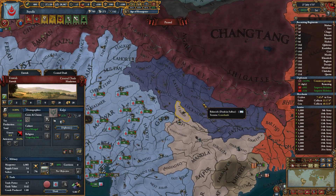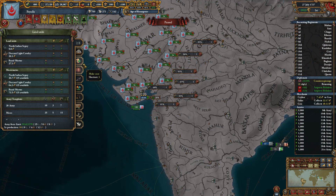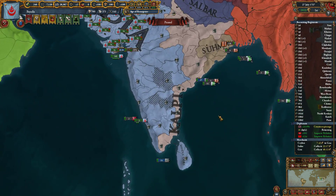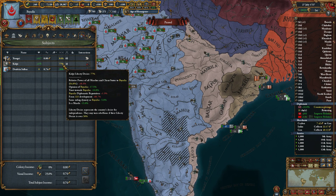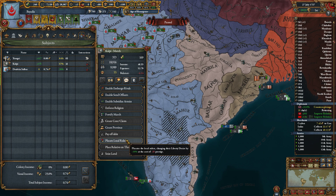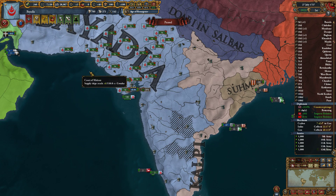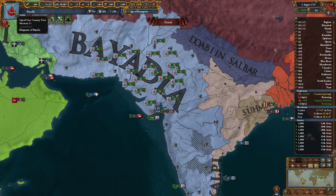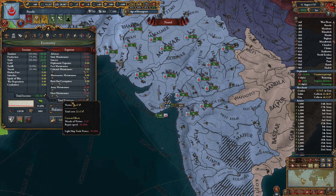We're not gonna pay back our loans. We're gonna build an army to satisfy our vassals, because if you take a look at our vassals right now, they want liberty due to the fact that our armies are super weak. So let's placate local rulers - we don't need the prestige right now. And we're also not gonna pay for our ships right now, we need all the money we can get. Actually, let's keep a little bit of fleet maintenance.